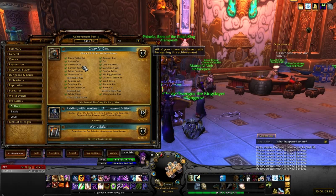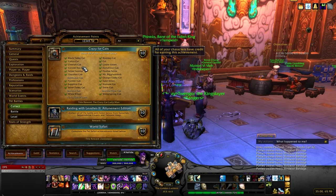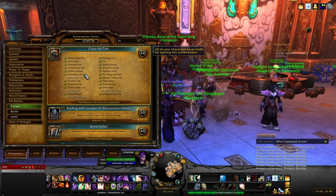For ones you need to buy with actual in-game money, you'll probably need around five gold total. For ones off the Auction House, you're probably gonna need maybe 20 gold if you're Horde.